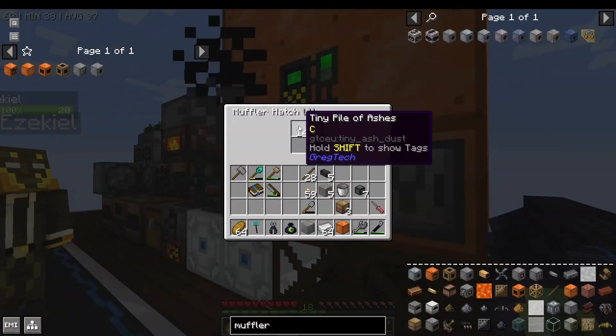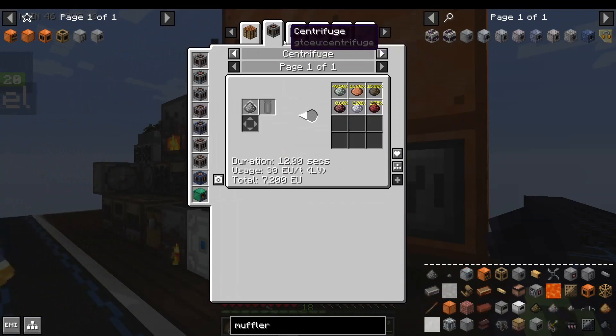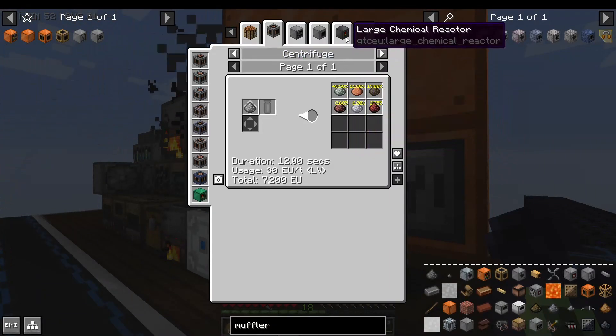In news, we cannot actually pull out the ash. But the machine won't stop when it's full. It's just a useful way to get... nothing? The centrifuge seems to give a bunch of random stuff with it — maybe it's useful, who knows.